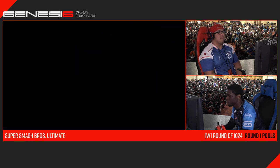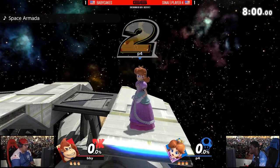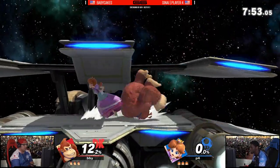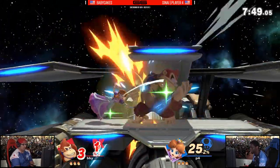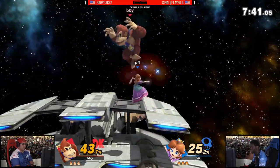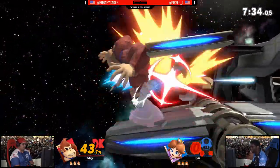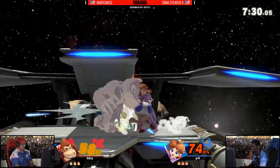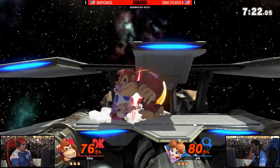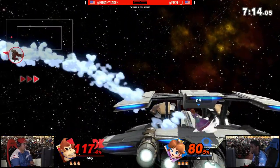This time we are going to Lylat Cruise — a stage that's seen its fair share of controversy, but it is legal here at Genesis 6. With hazards off, I actually don't find the stage as peeving. The interesting thing here is that it can mess with Peach and Daisy's recovery — they have to be very mindful of getting back to the ledge and weave their recovery back slightly. That was fixed in the new update, but we're not playing with the new update. Player Four getting that back air — unfortunately, with that whiff, Baby Cakes punished with the dash attack, taking a good amount of percent. These two are just wrapping back and forth, big damage coming out from both sides very quickly, just exchanging blows.